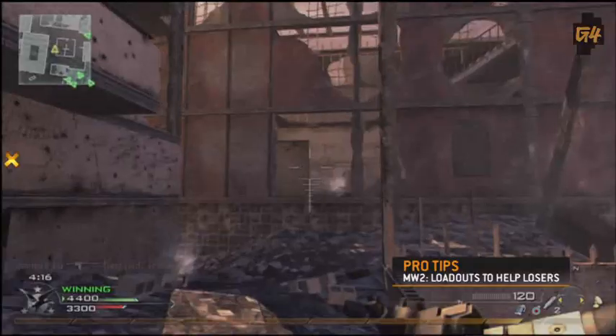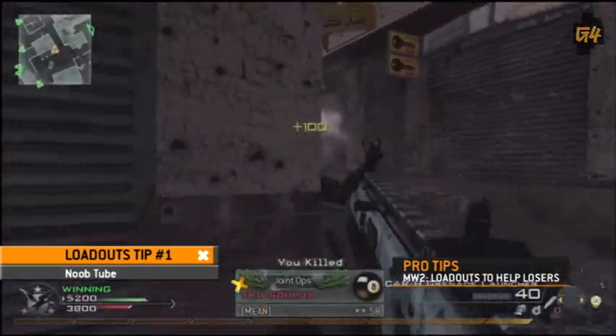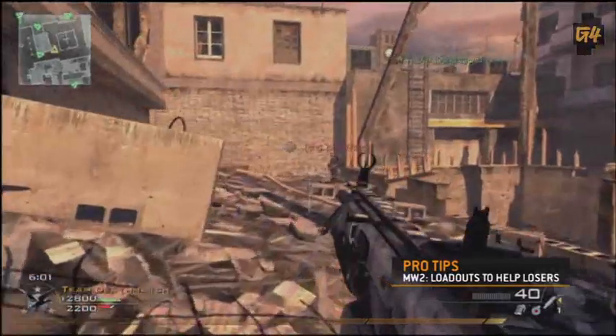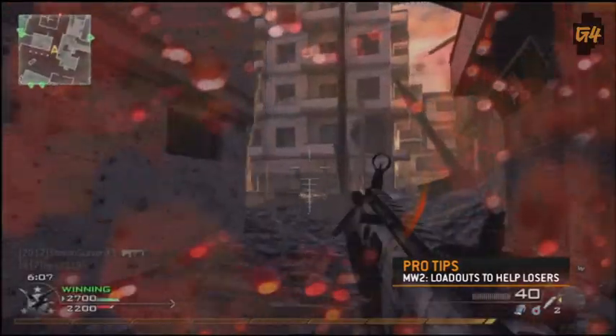If you're struggling for kills, there's no better friend to bring to a battle than a noob tube. Throw that sucker on your gun and get tubing. I recommend matching it up with the scavenger perk, so every time you tube a noob you can ransack his corpse, reload, and tube him again.